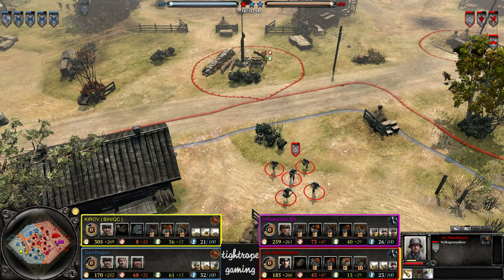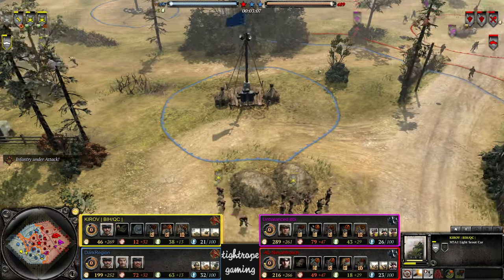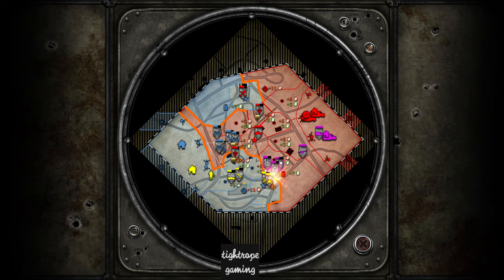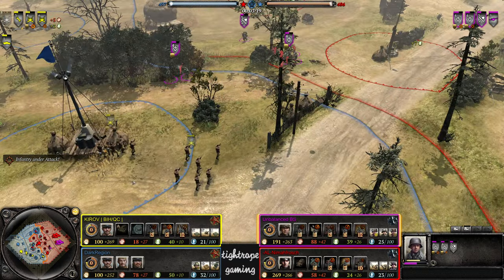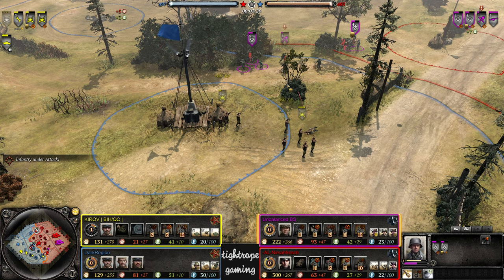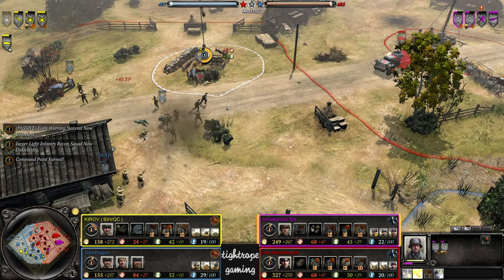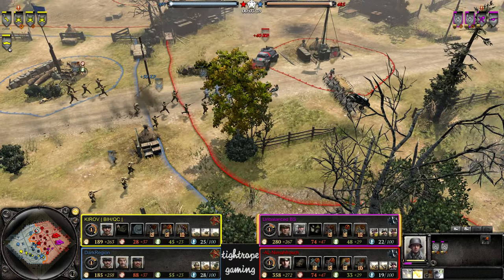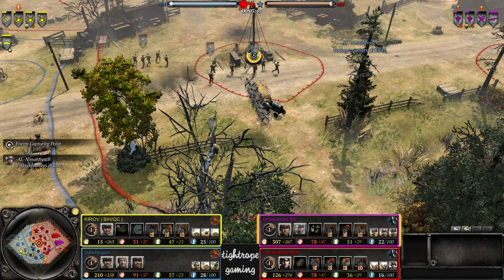Bit of a cutoff play here from the Axis, and then a rotation for the flank. They decide to back away, get some repairs in. Maybe sensing that a Raketen is coming. I'm down here for a few more points. So far, the cover usage and target selection of Kirov may be a little bit underwhelming. Command level capabilities ready for deployment — oh boy. Fox Grenadiers are in major trouble here. He's chasing, wanting that wipe, and he gets it too. Nice follow through from Dark Region.